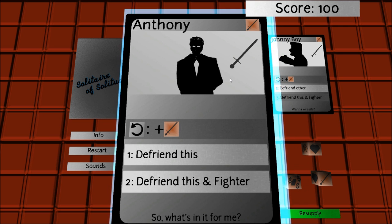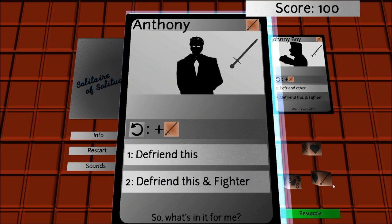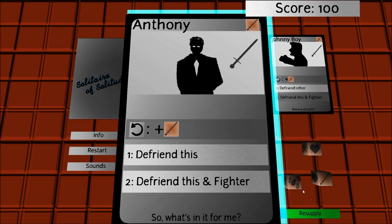So Anthony is a fighter — we need 2 fighter resources to defend both Anthony and some other fighter. Now we only have 1 fighter resource, but we also have a money resource. Money can be basically used as any resource; it's very useful.